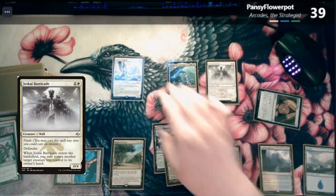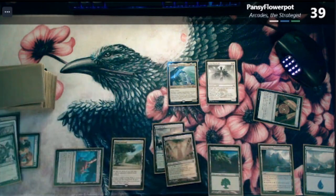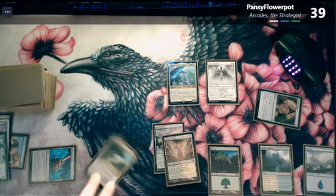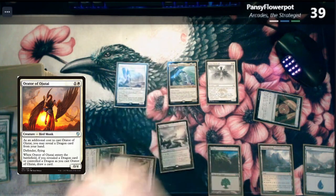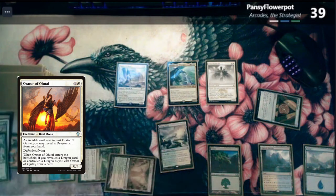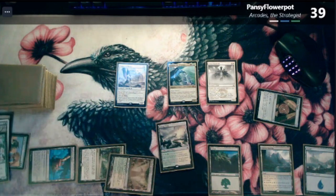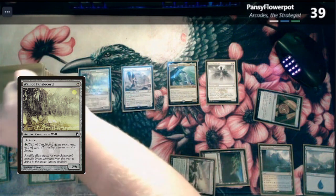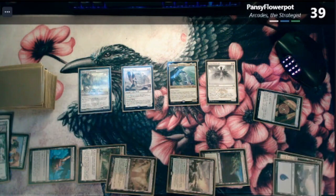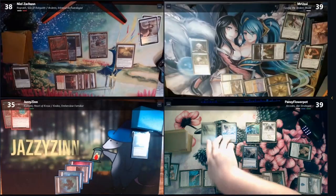Tap white and green for an Orator of Ojutai — draw two. When you cast your second spell, I draw one card. Two for a Wall of Tangle Chord — draw a card. Two for a Murmuring Phantasm — he's doing the thing. Draw a card. That's a bummer — he can't attack anymore, so I've got Arcadis to swing with.